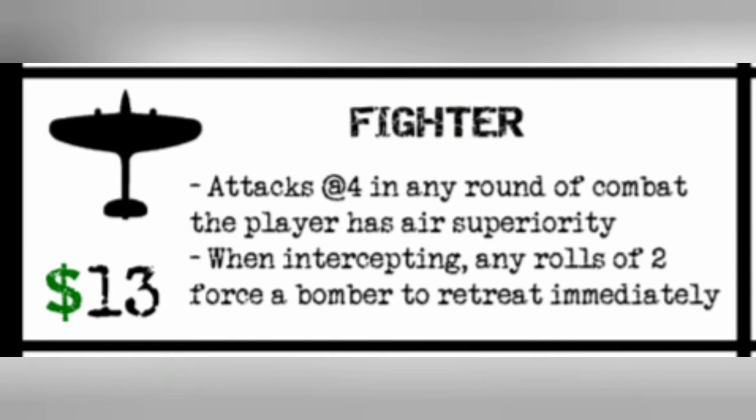Also, when intercepting, rolls of a two force a bomber to retreat immediately. Again, it doesn't destroy the bomber, but the bomber has to retreat.